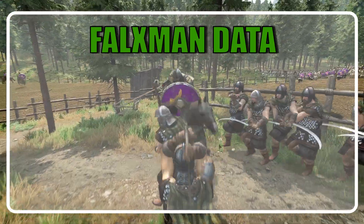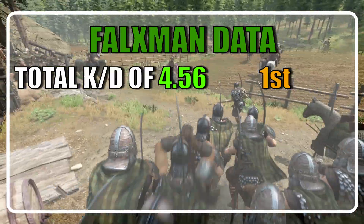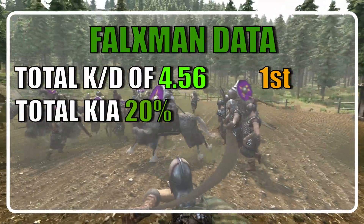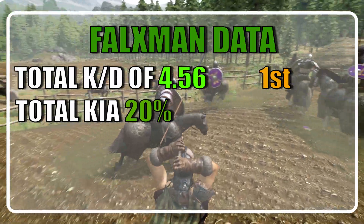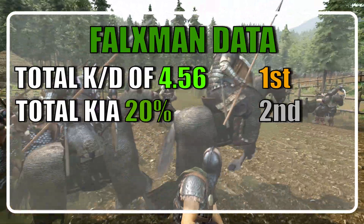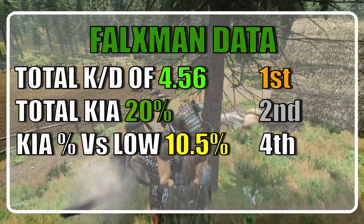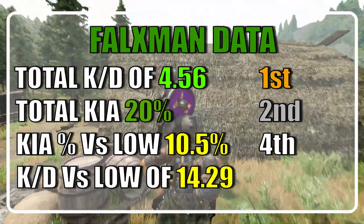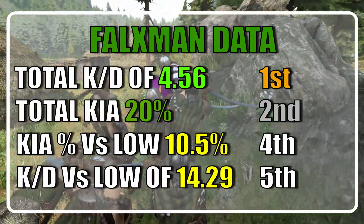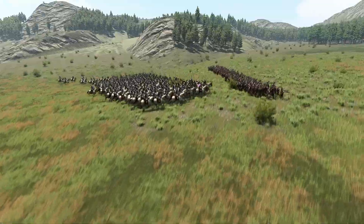When considering all tests, the Falxman ranked 1st place with a KD of 4.56, ended up losing 699 units out of 3,500 — roughly 20% — placing them 2nd, and ended up with a casualty chance versus low tiers of 10.5%, placing them 4th. They ended up with a KD versus low tiers of 14.29%, placing them 5th, and ended the careers of 3,184 custom battle soldiers.